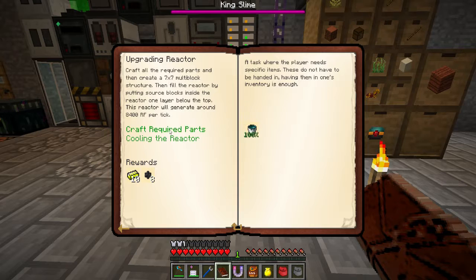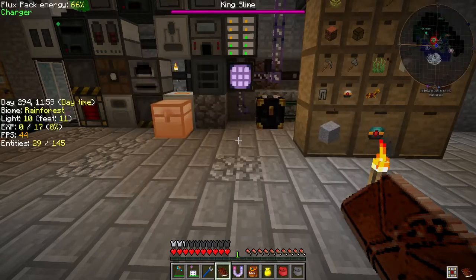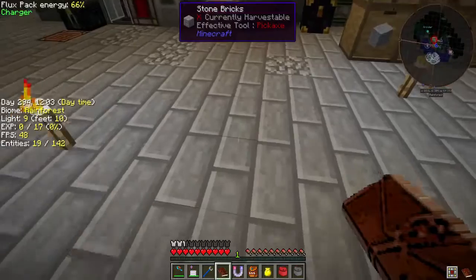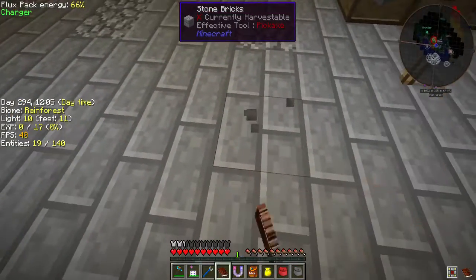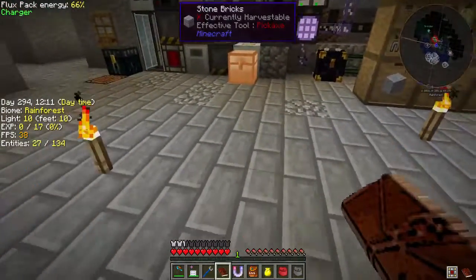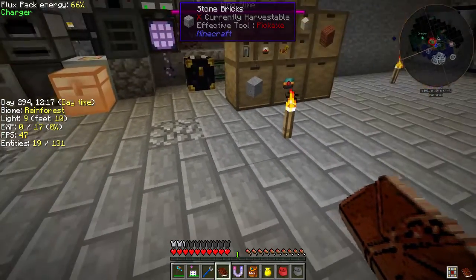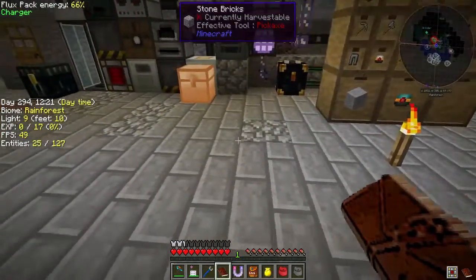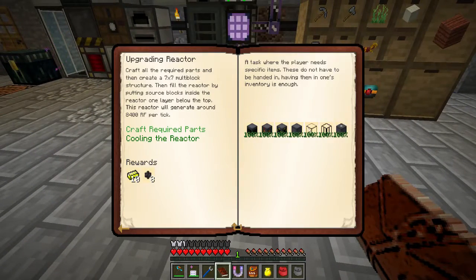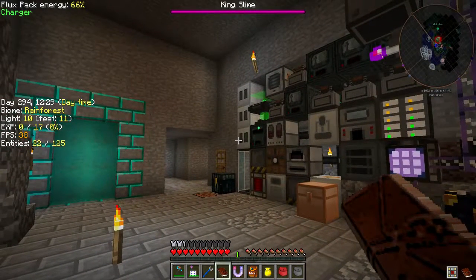The second tier up is 7x7, so it's bigger. In the gaps you basically put the block here, put the reactor rod here, then leave the sides open and have the casings around the outside — that's 5x5 or whatever have you. Then you put fluid liquid Enderium, and that's what's cooling your reactor. From what I can tell, you can also cool it with solid blocks of stuff.